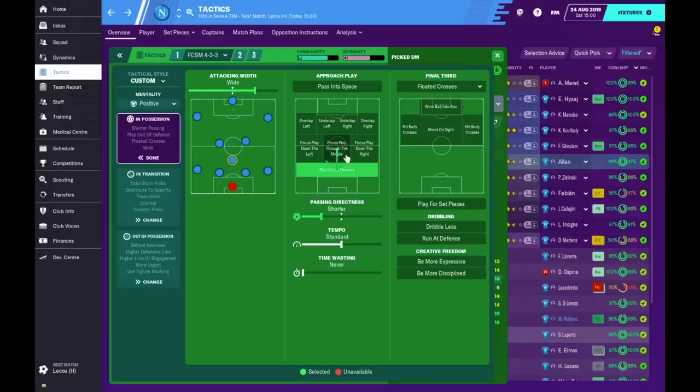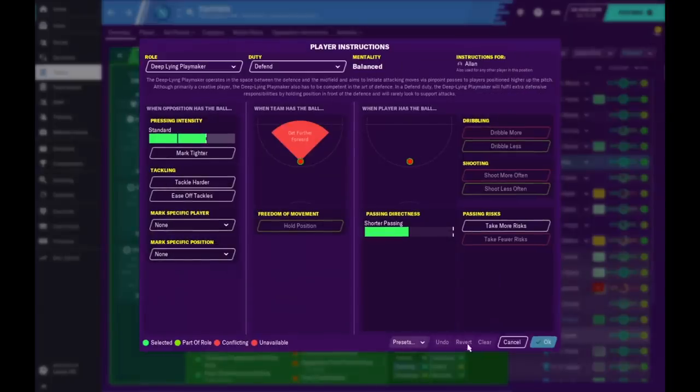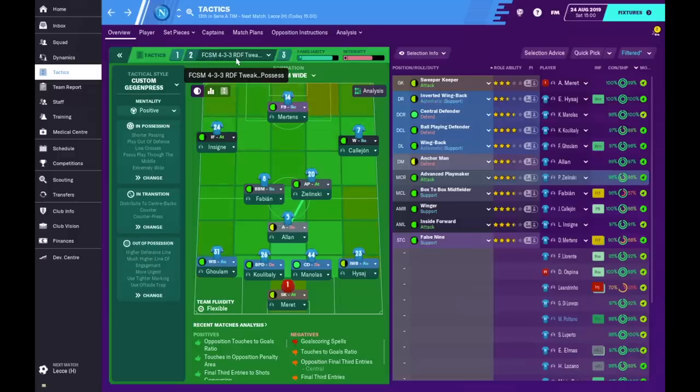If I play through the middle and check Allen again, his mentality has gone up to balanced. So to give you a better picture of the tweak — the original is from Declan Haywood, called FCSM4333, and this is the RDF tweak. Some of the players' duties have changed. What I didn't want to do, because this is Declan's tactic, is change it completely. He just wants my take and a little tweak — I'm guessing it didn't give him bad results, but he wanted slightly better results.